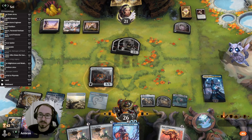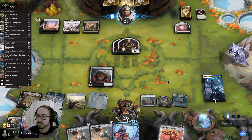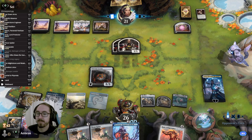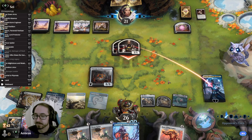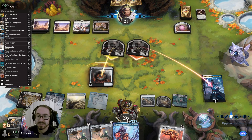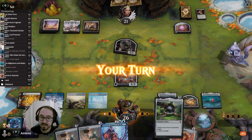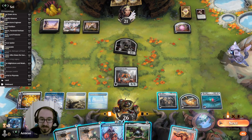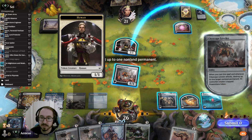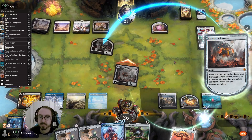Teferi's probably gonna die, or Cityscape Leveler is gonna die — I don't know. They're willing to trade the tokens for Teferi, which makes sense. But can they deal with my Leveler? The answer is no, they cannot — so I get to destroy something for free. I guess I just killed the token, and they're gonna want to remove my Leveler.